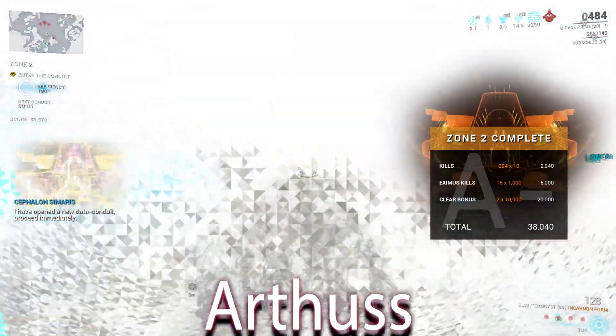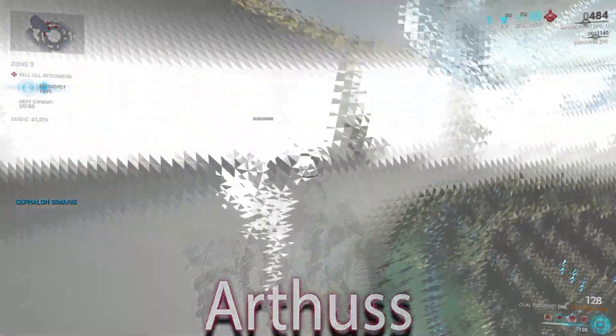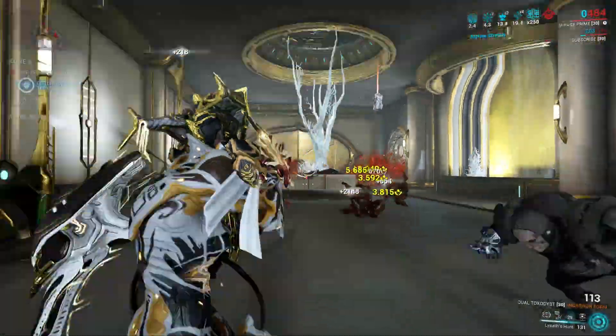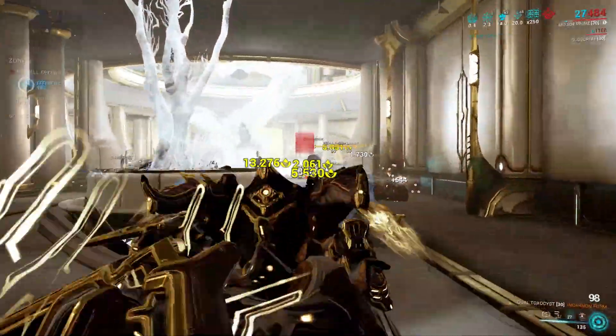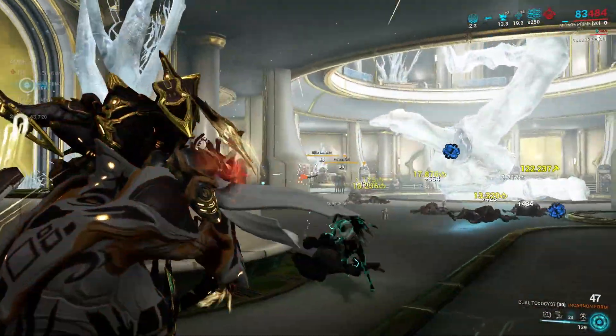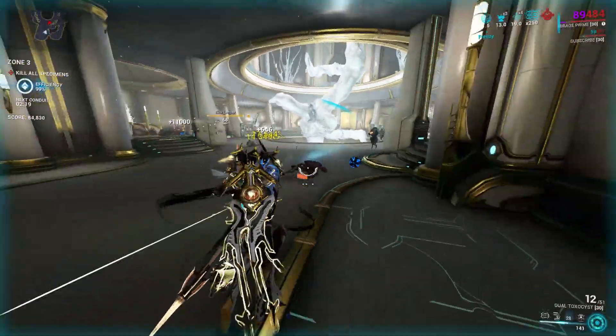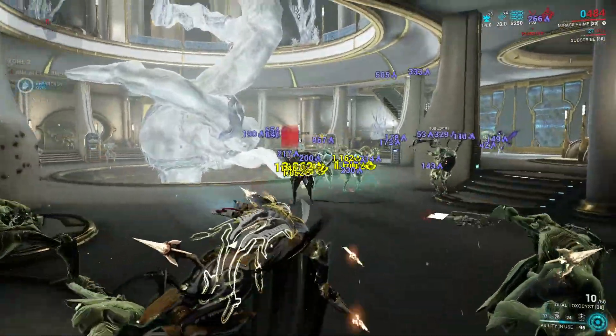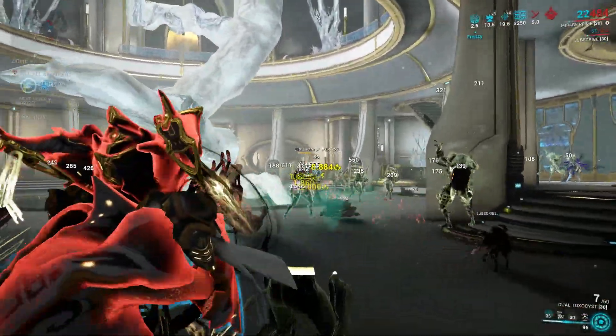I'm currently reworking the Mirage build that I showed you guys in the last video. It was a concept by Dave and I got it completely wrong. I focused on Prism where I should be focusing on Explosive Ledger. And things actually got crazy — I was really not expecting this amount of killing.